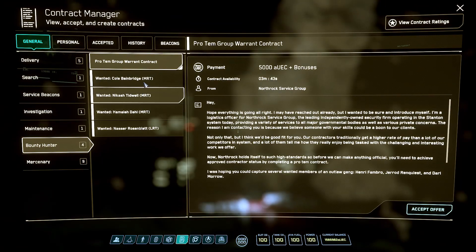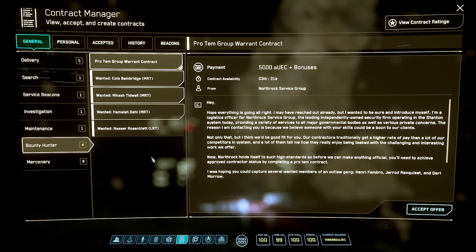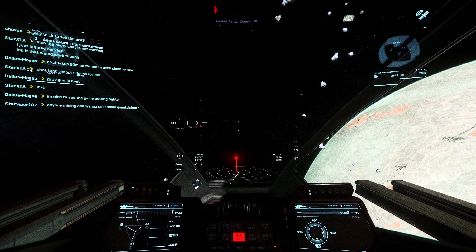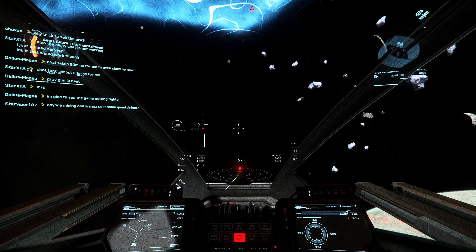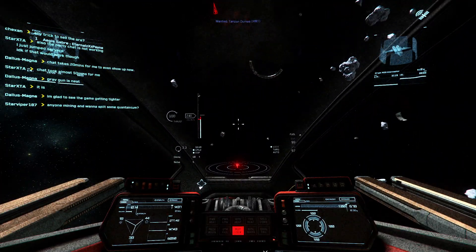Along with the implementation of reputation v1 we have a change to how bounties are accepted and done in Star Citizen. I don't have any footage of it here but when you first start doing bounties in 3.12 you have to pay a fee in order to get your bounty hunter license. The fee starts out at 500 AUEC and currently the one that I just got costs 2500.